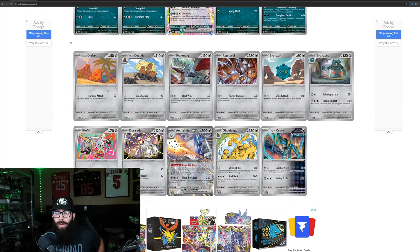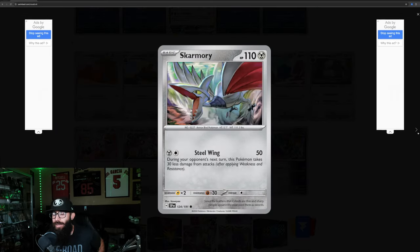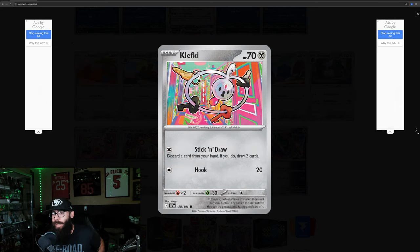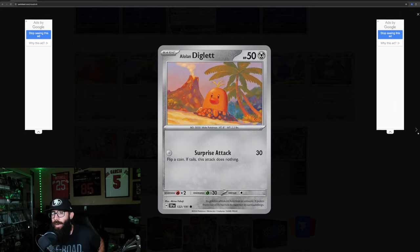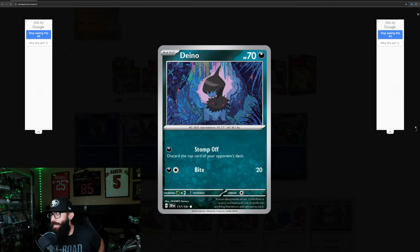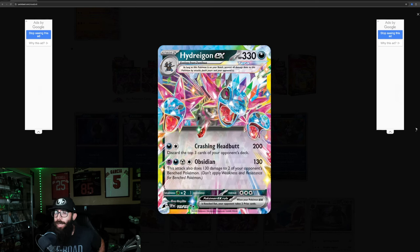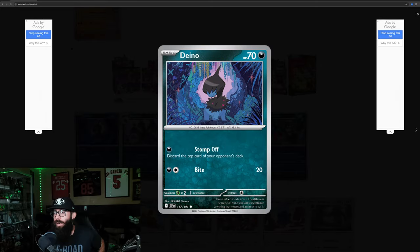Over here we got the little Diglett with some hair and the nice looking Dugtrio. Skarmory, Registeel, Bronzor, Bronzong, Klefki, Walking Wake, Gholdengo, Iron Crown, Diglett again. Looks like there's not that many dark types in this one — Zoroark, Hydreigon, Shiftry, Grafaiai and Dondozo.